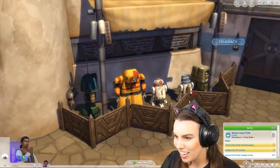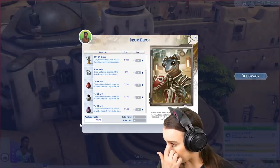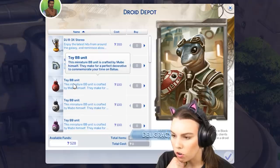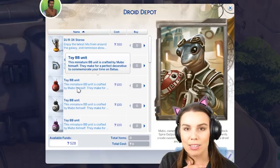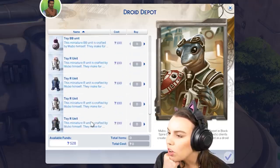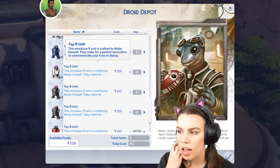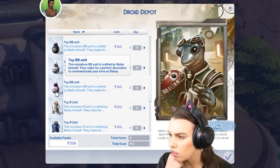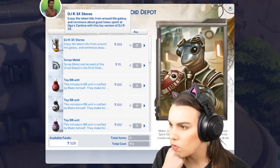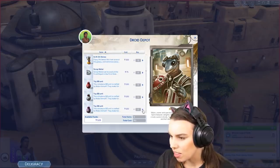Oh look at these droids — aren't they cute? The cantina is in there. Droid Depot! So we can actually buy a droid — Mubo, owner and operator of the Droid Depot, delights in helping enthusiastic clients create custom droids. There's a little purple and white one — Toy R unit. This miniature R unit is crafted by Mubo himself, they make for a perfect decorative... oh, so none of these actually work. They're all toys! No wonder — I'm so confused. So these are all toy versions. No, I want an actual droid please.